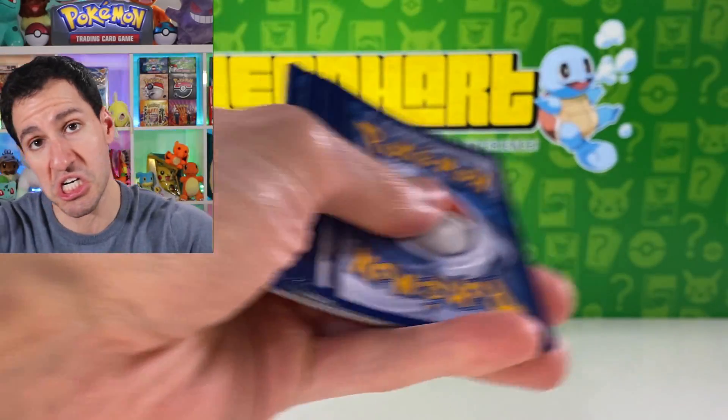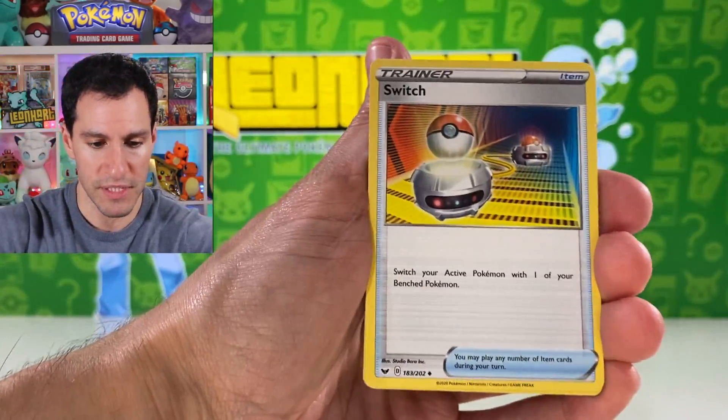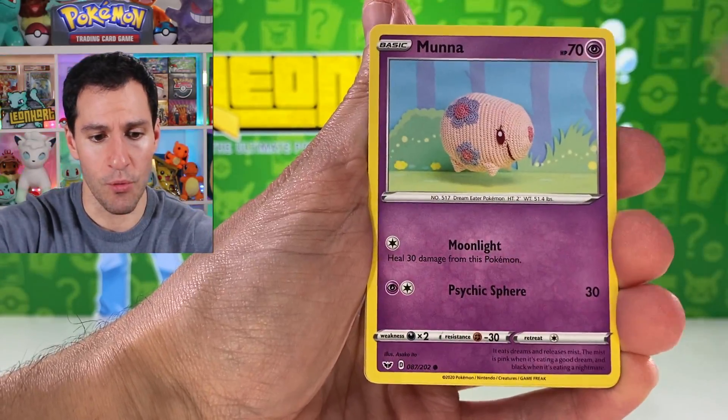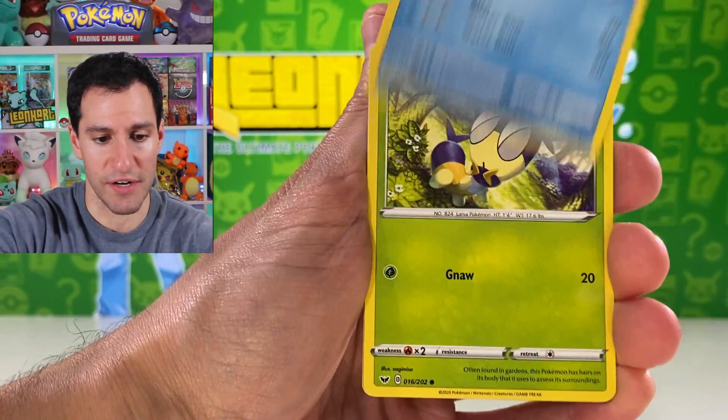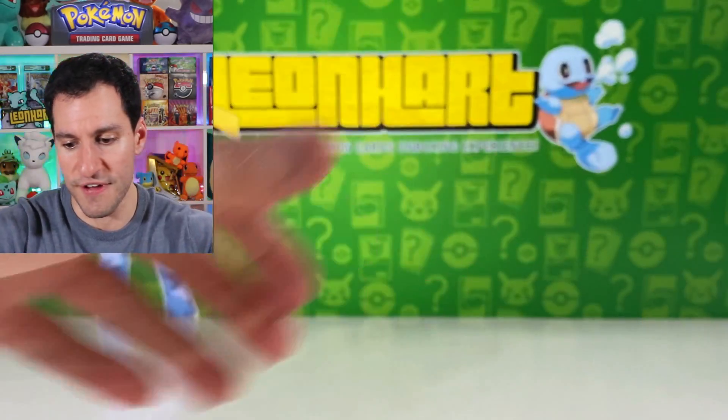That would be amazing if we could finish this off with a hyper rare — perhaps Professor's Research, Marnie of course. Fighting energy. Switch, Retrieval, Heatmor, Roselia, Great Ball, Squirtle, Blipbug, Rhyhorn, Bisharp, and Anaconda non-holographic.